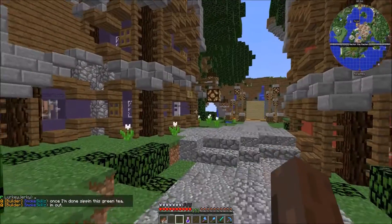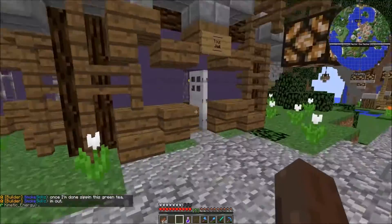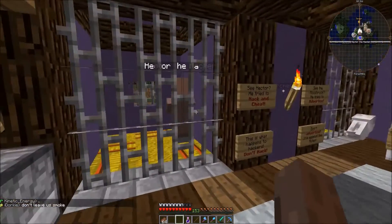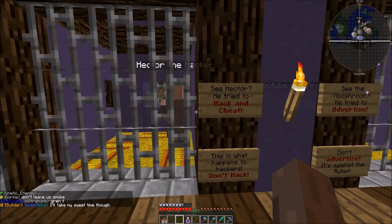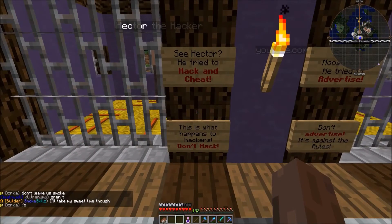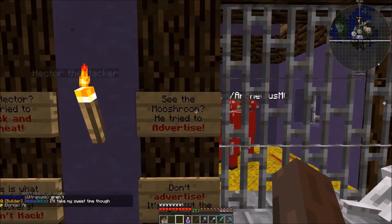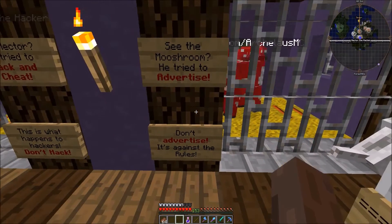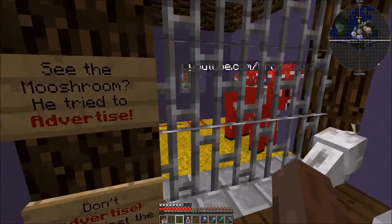Let's go to the rules section. This is town jail. There's Hector the Hacker — he tried to hack and cheat, and this is what happens to hackers. Over here is Mushroom Mine — he tried to advertise, which is against the rules.